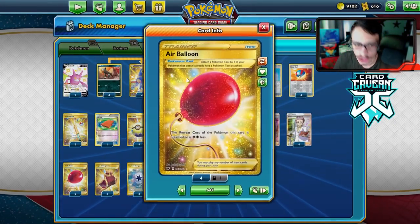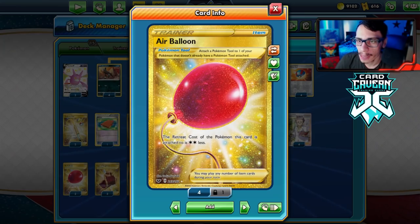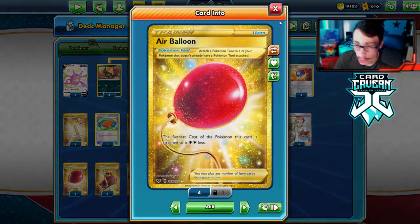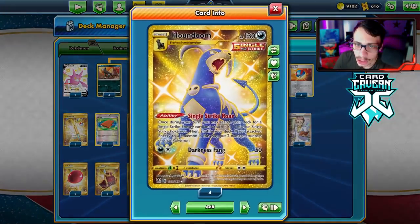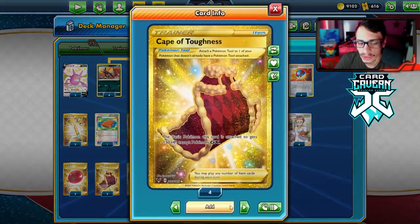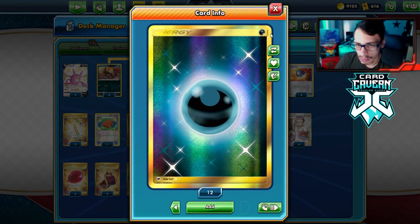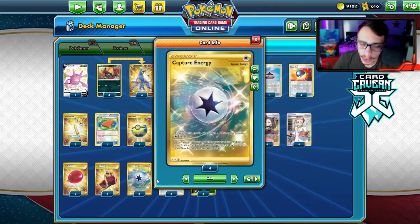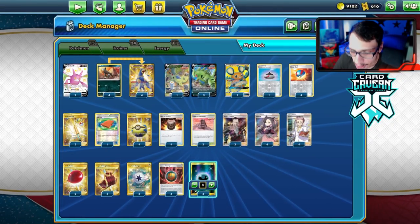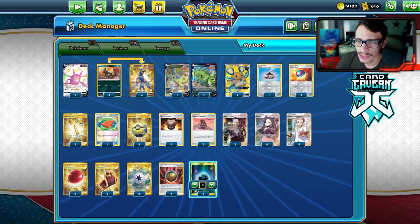I have two Air Balloon — you could try fitting in more switching cards, like a couple Escape Board or Switch, or a third Air Balloon. Air Balloon works well with Houndoom. Definitely consider a few more switch-outs. I have Capture Energy and Single Strike Dark Energy — you could go to four Captures instead of three, cutting a basic dark. But let's go show the deck off and see how good Tyranitar really is.